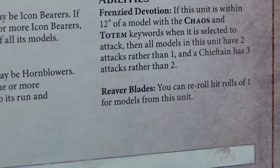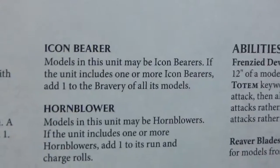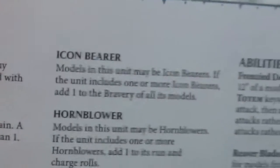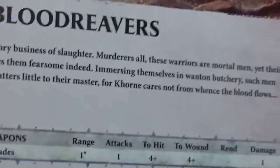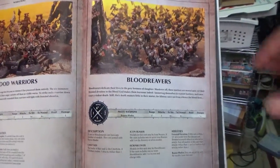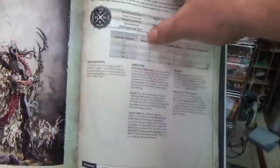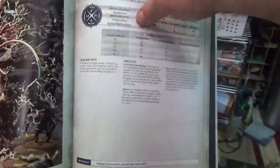So if we roll a one we get to re-roll it — we've got a chance to get that four a few times and really put the hurt on Sam. That is the entire two armies.